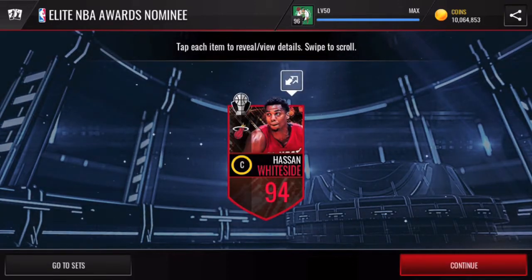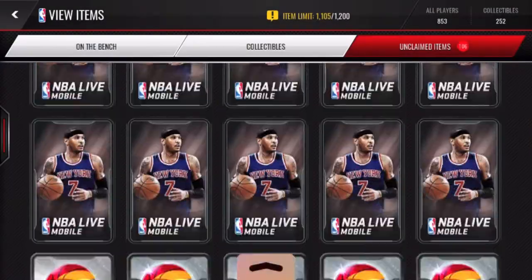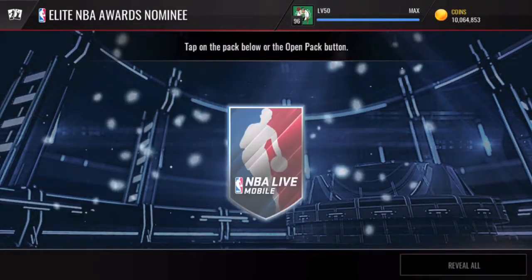You also have to think about re-transitioning James Harden back to the shooting guard spot, because Chris Paul is mainly a point guard. Harden was formerly a shooting guard who changed to point guard for his MVP season. Right there we get a 94 overall Hassan Whiteside, block of the year — 95 defense, he definitely deserves that. A pretty nice pull.